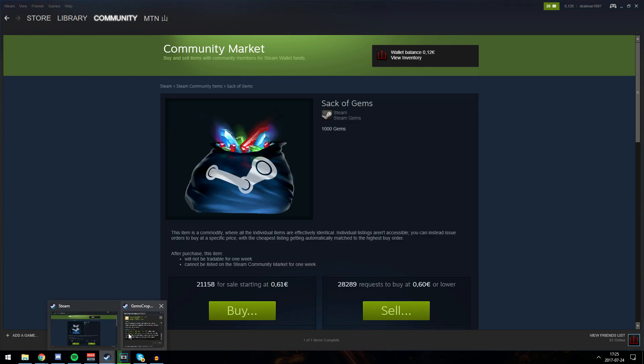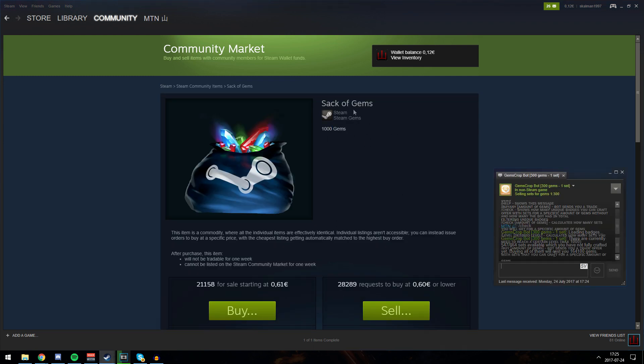So if we go to the bot, if you buy one of these for 61 cents, you can write check 1,000 to see how many sets you can get for 1,000 gems. For 900 gems you will get 3 sets and reach level 30. To buy 3 sets it only costs about 50 to 60 cents, which is super cheap. I will be getting some gems and then show you the process on how this works.